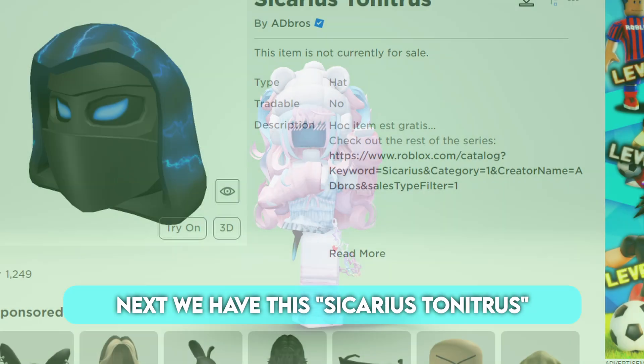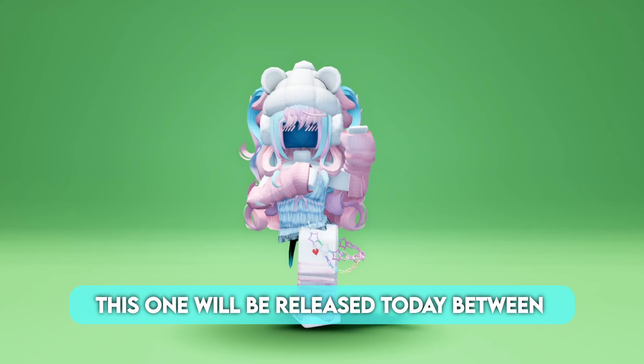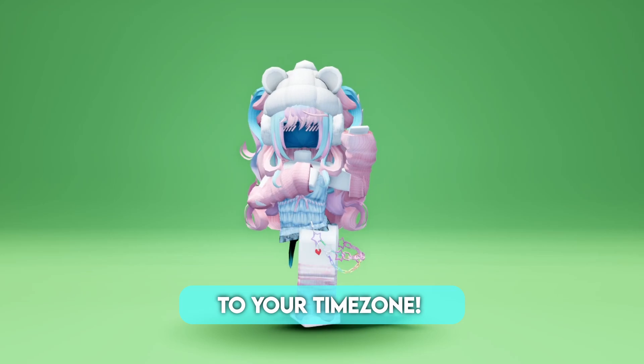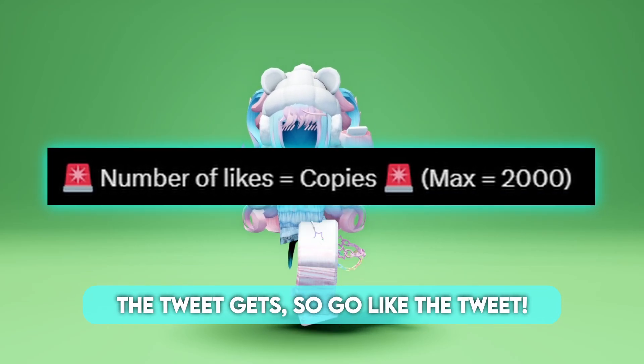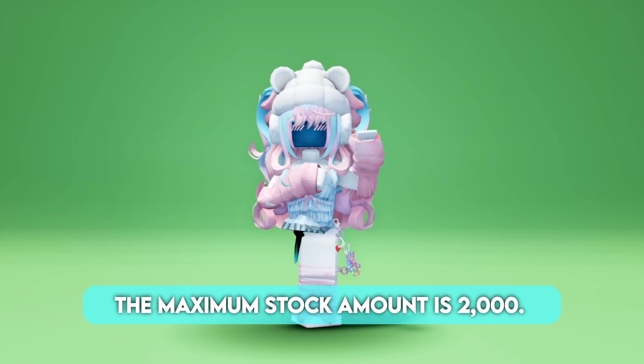Next we have this Sicarius Sonetra's Head Accessory by AdRosterbooks. This one will be released today between 3 and 4 pm EST, so make sure you convert that to your time zone. The stock for this item will be determined by the number of likes the tweet gets, so go like the tweet — the maximum stock amount is 2,000.